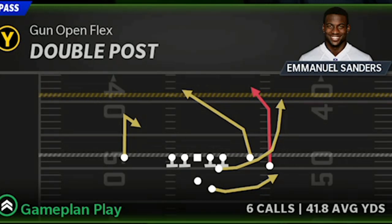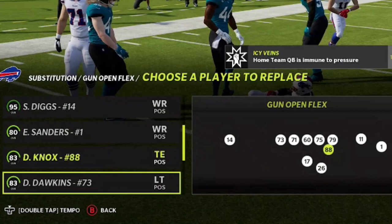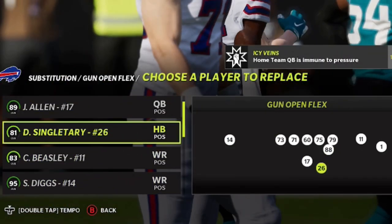To maximize this offense you want to make sure you have a fast tight end — that's one of the reasons I picked the Bills. Dawson Knox has about 88 speed. You also want a fast running back; Devin Singletary won't cut it, so we're going to have Matt Breida running that spot.